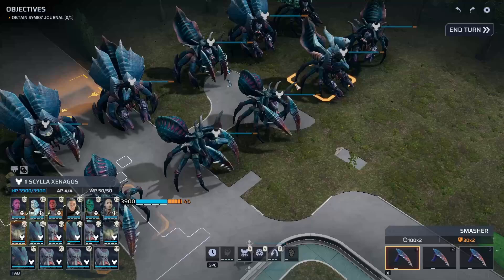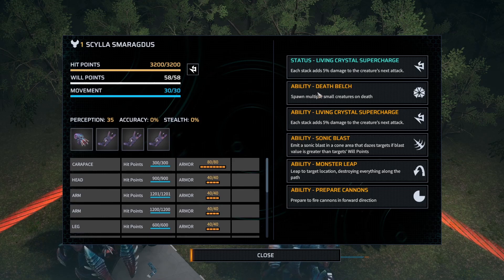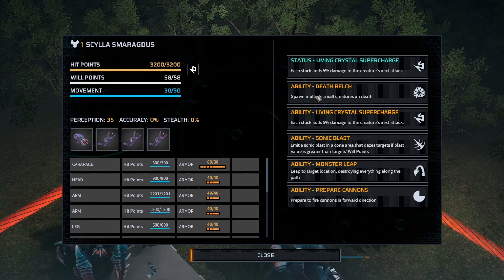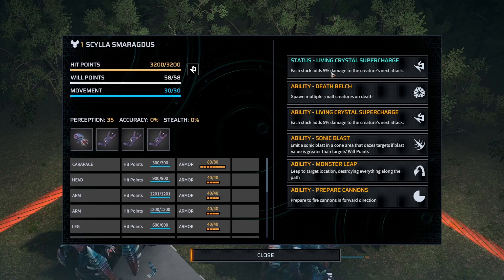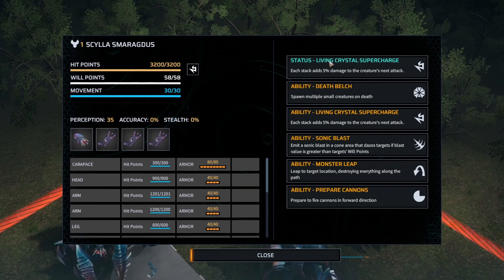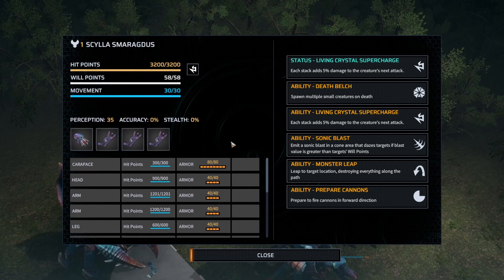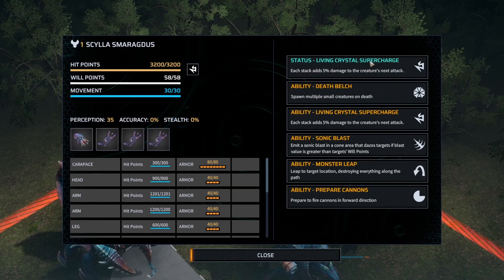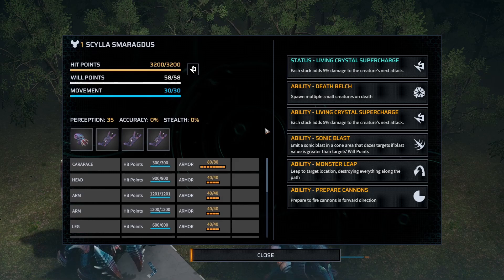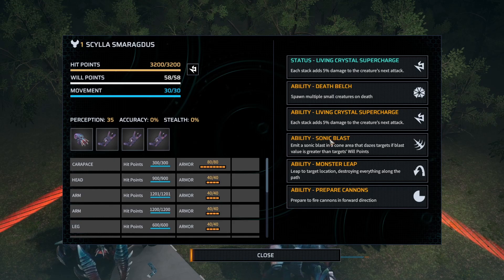Then there's the Smaragdus, which has some special stuff. The Death Belch ability is just its carapace putting out a whole bunch of mind fraggers when it dies. But this guy has the Living Crystal Supercharge — every single hit it takes, including every bullet from a burst, gives it a stack of this ability. Each stack then adds 5% damage to its next attack. With the amount of hit points, health, and armor these guys have, that's going to be a lot. So if you ever find one of these in game, you're going to stack a whole bunch of Living Crystal Supercharge on it and then it's just going to maul something.